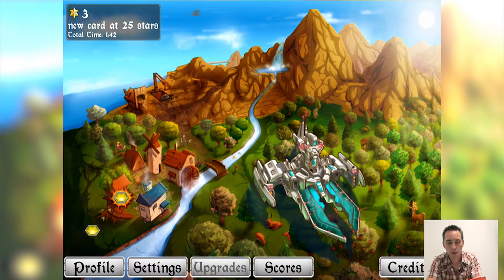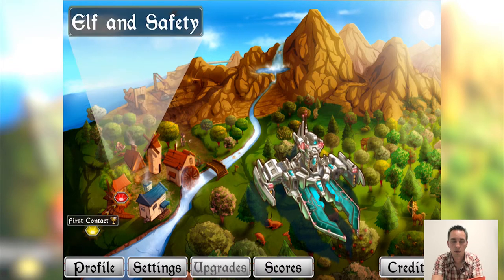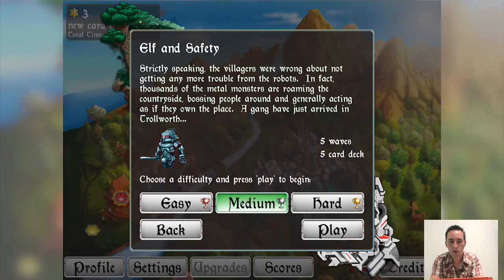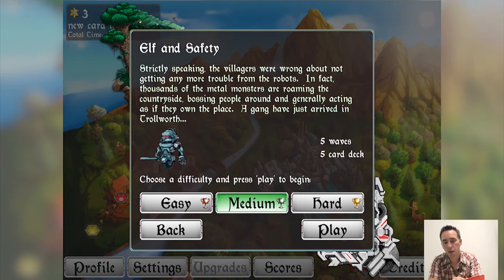On the map screen we now have another location to go to, so we'll go to Elf and Safety. The story text says the villagers are wrong about no more trouble — thousands of metal monsters are roaming the countryside, bossing people around and generally acting as if they own the place. A gang has just arrived in Trollworth. We got three stars on the previous level, and now we have the choice of easy, medium, or hard, with a star multiplier based on difficulty — one times for easy, two times for medium, three times for hard.